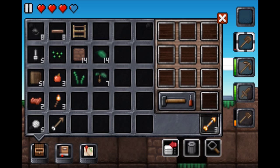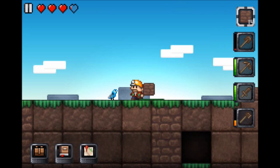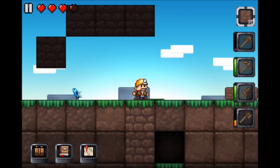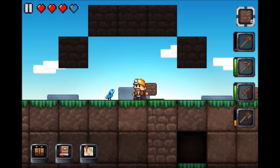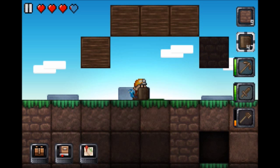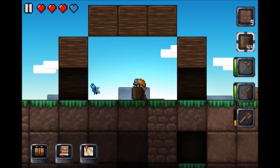We're starting our house. I'm just going to make a basic house thing first. I use dirt for the background because dirt isn't really pretty and I don't like unpretty things.